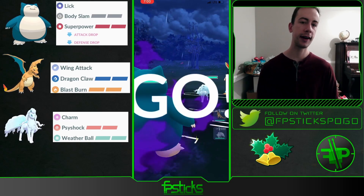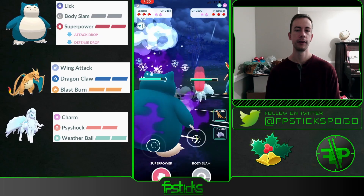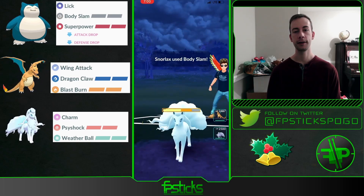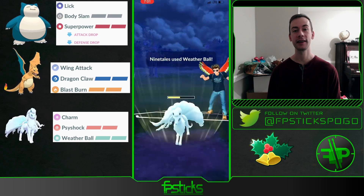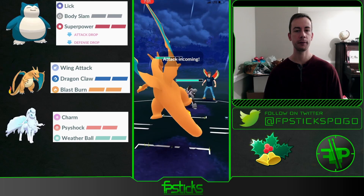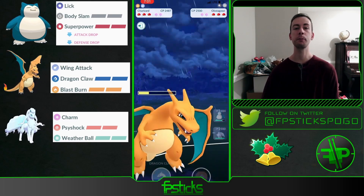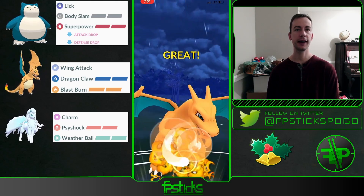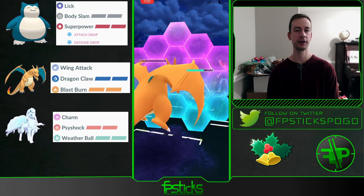Snorlax into an Alolan Ninetales — let's see what the fast move is. They're actually running Powder Snow here, so most likely running Dazzling Gleam as their big move. They let that first Body Slam go through and I was really hoping to catch a Dazzling Gleam here, because my Alolan Ninetales is running Charm. I feel comfortable in the mirror match against them, which is why I pivoted into my Charizard. My opponent ends up bringing in an Obstagoon, and I was trying to throw on the CMP tie, but they go for the extra Counter sneak.